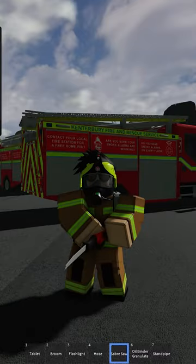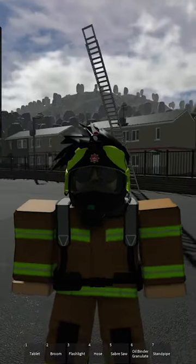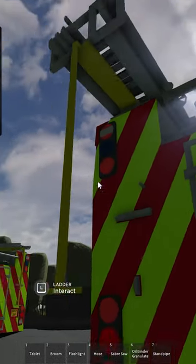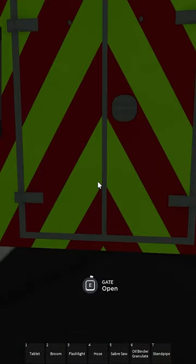Flashlight, hose, sabersaw, as well you can see a detailed SCBA system on me now. It's also nice to see that we can actually utilise a lot of the features on this vehicle, as well as opening and closing equipment doors.